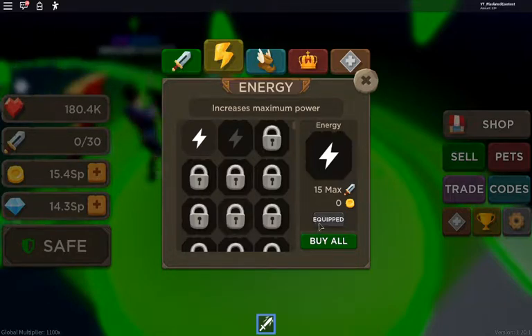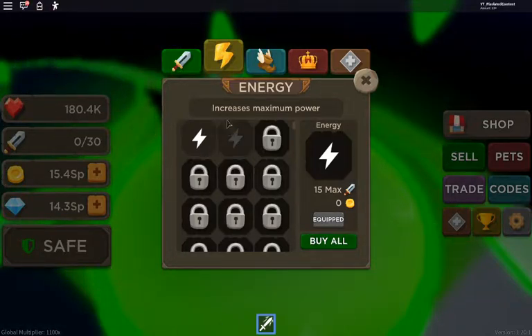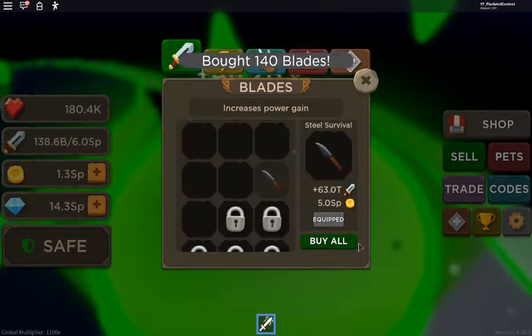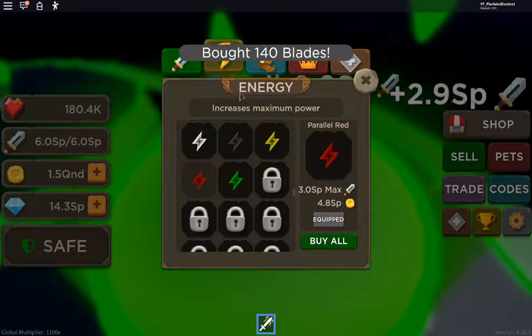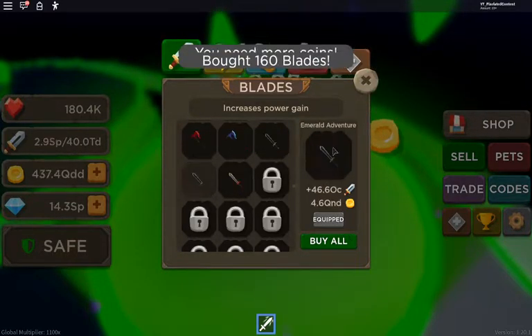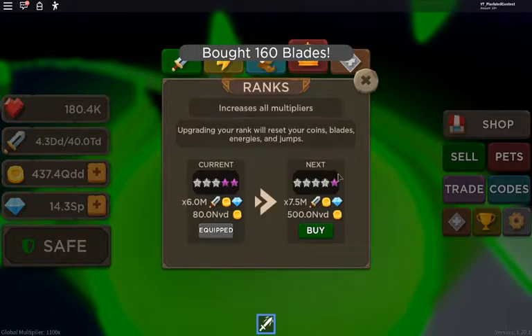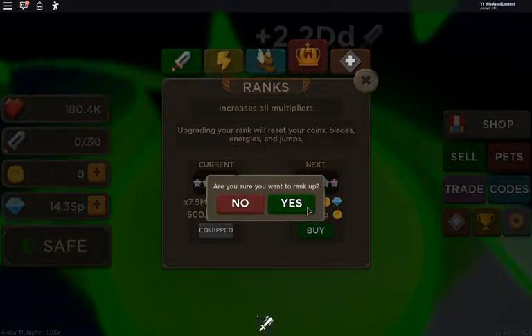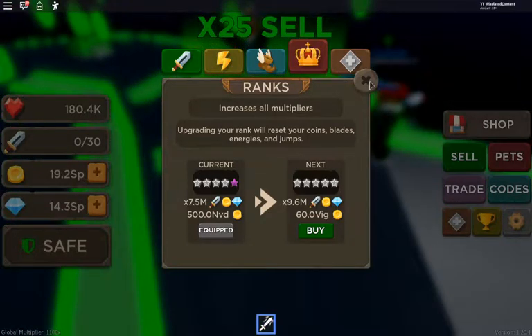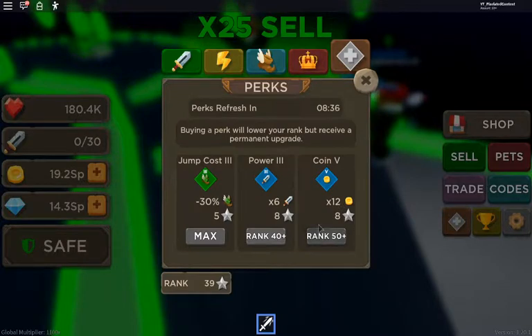You keep it on sell and go to buy all, like that. Then I go auto clicker while it clicks — I buy all this, and then I go to rank up. Boom, I ranked up already! You can keep going. It gets harder around rank 45, but it's pretty fast to 45. Let's see what's in the shop right now.